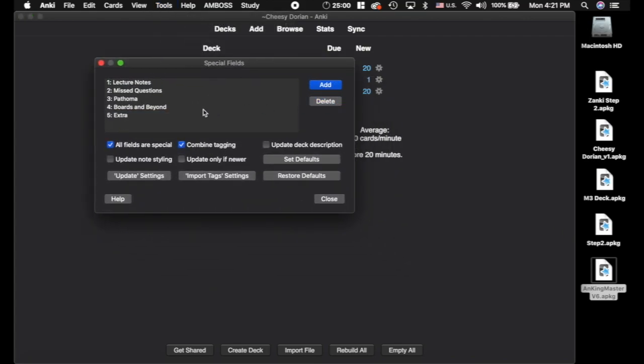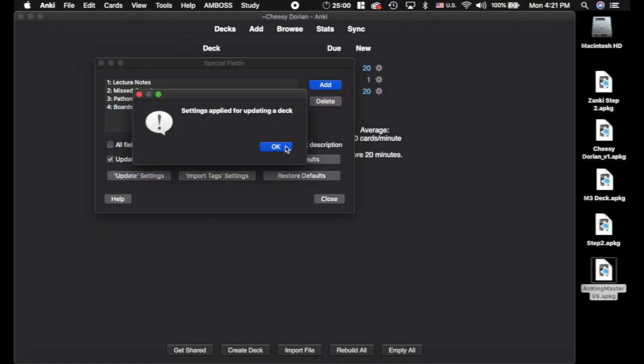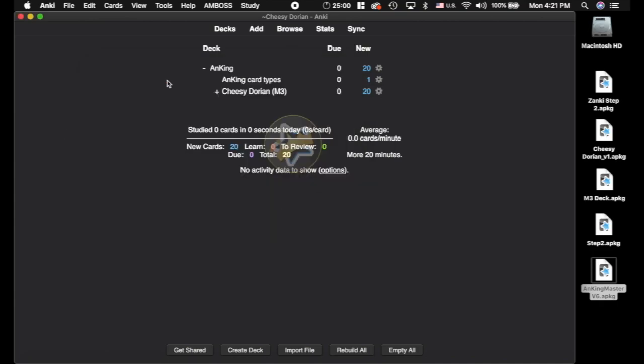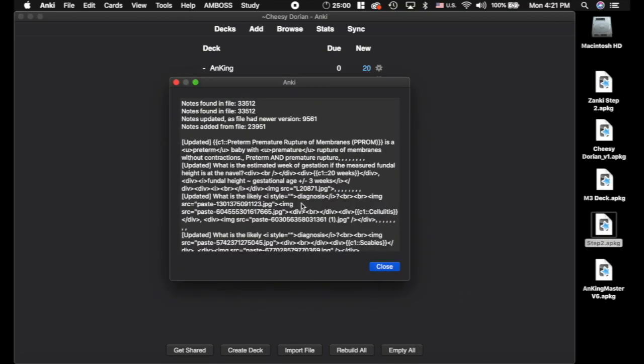If you don't want to protect, I'm actually going to delete them to make the ideal setup here. Then you're going to want to click Update Settings as described in the Special Fields add-on video so it will update everything. Then we are going to click the Step 2 deck and import it — that will import and update all of these cards like you want. Really, really easy. Shouldn't have any issues here. This takes a little while. And as you can see, everything was updated — nothing was skipped. Now it should all look really pretty.